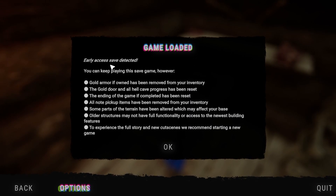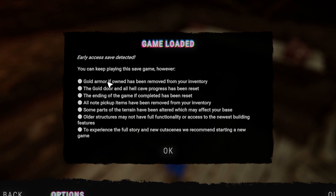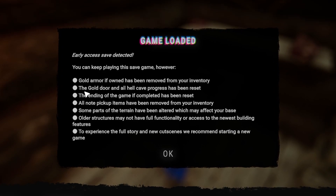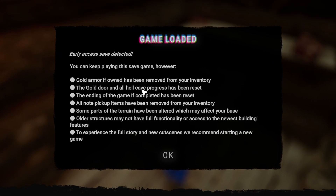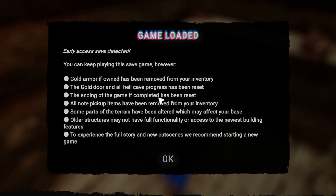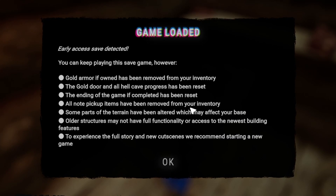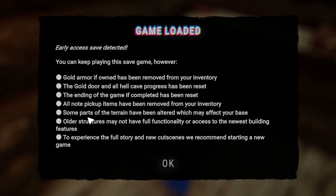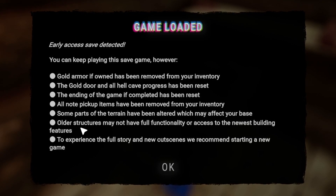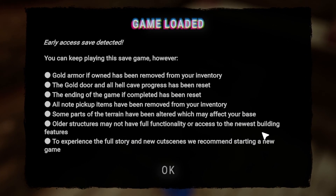Early access save detected — you can keep playing this save. However, gold armor has been removed from your inventory. Gold door and all hell cave progress has been reset. Ending of the game, if completed, has been reset. Pick-up items have been removed from your inventory. Parts of terrain have been altered, which may affect your base. All structures may not have full functionality or access to the newest building features.